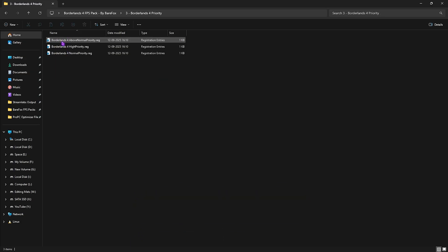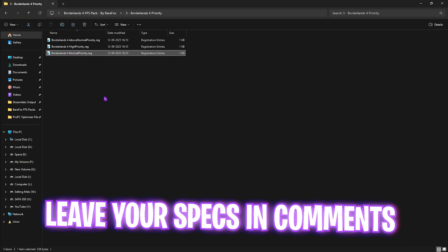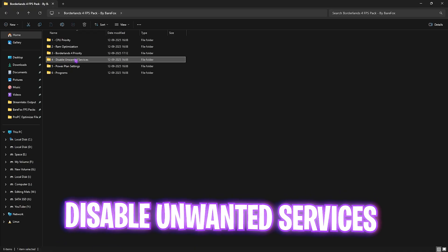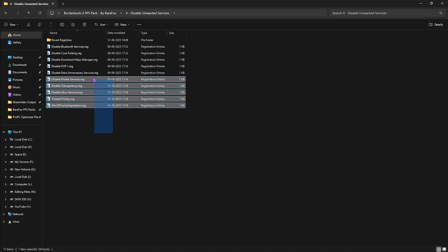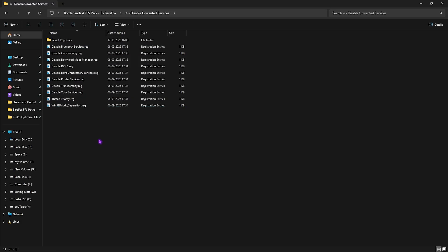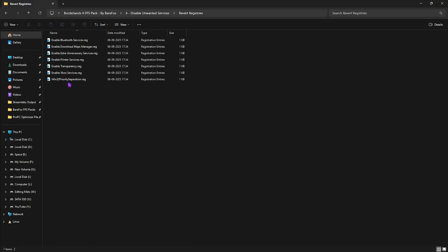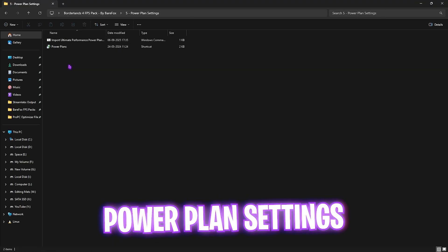The third folder is Borderlands 4 Priority, with Above Normal, High, and Normal priority options — drop your PC specs in the comments and I'll tell you which to choose. The fourth folder is Disable Unwanted Services, containing registries to disable background services that consume system resources. Unless you use Bluetooth or printer services, disable all of them by double-clicking and running them. To revert, head to the Revert Registries folder to re-enable them.